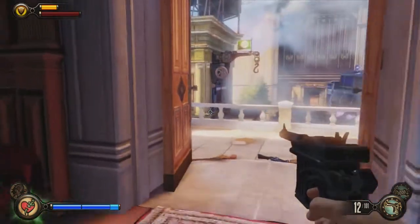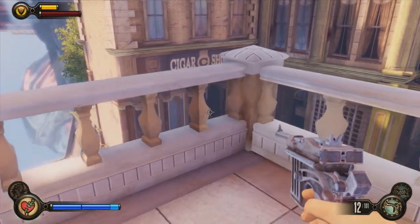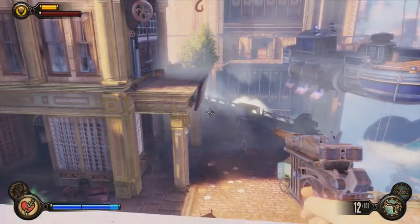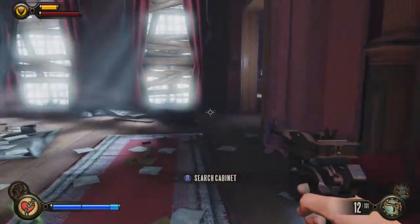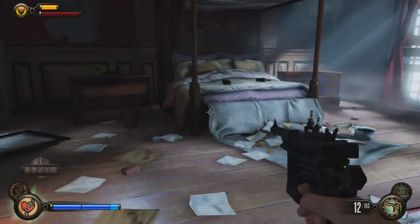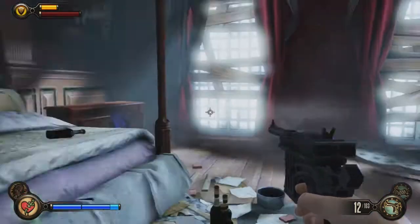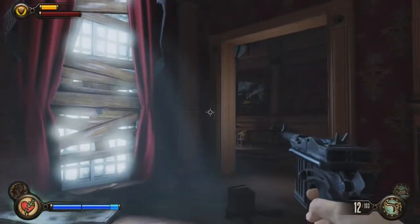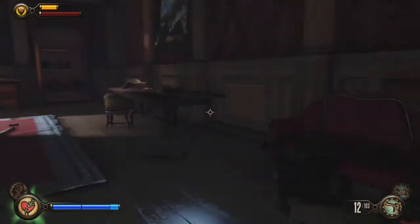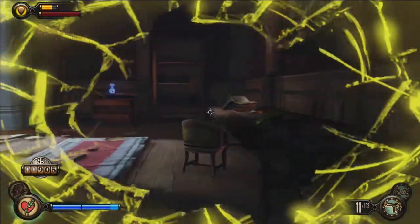Can someone see me? Oh shit. Search cabinet. Alright, I searched that — he dropped the lockbox.